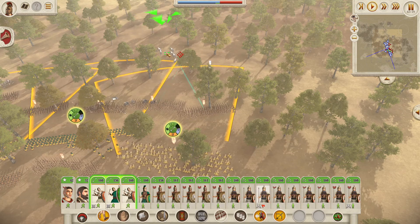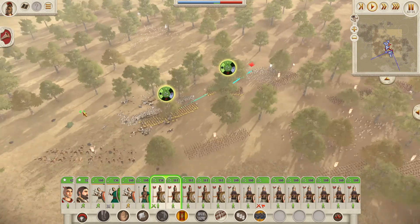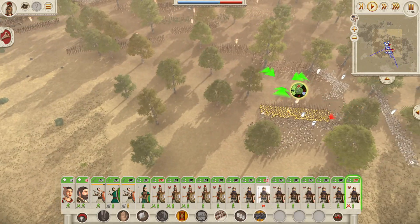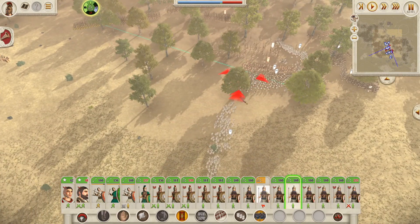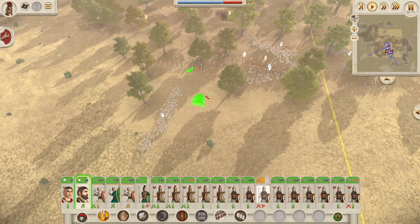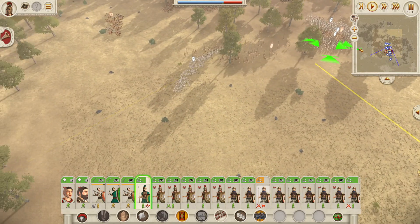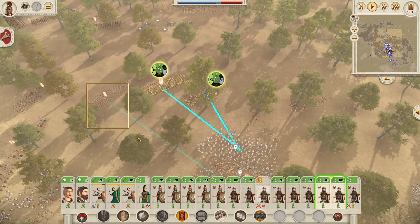It looks like the elephants have pulled back a bit — we should be able to take this on pretty easily. There are a few routers; these guys are going to charge in. The general is safely at the back. These guys have actually been completely surrounded by the second force, which we weren't exactly sure where they were. They've caught us out a bit — this could be pretty bad.